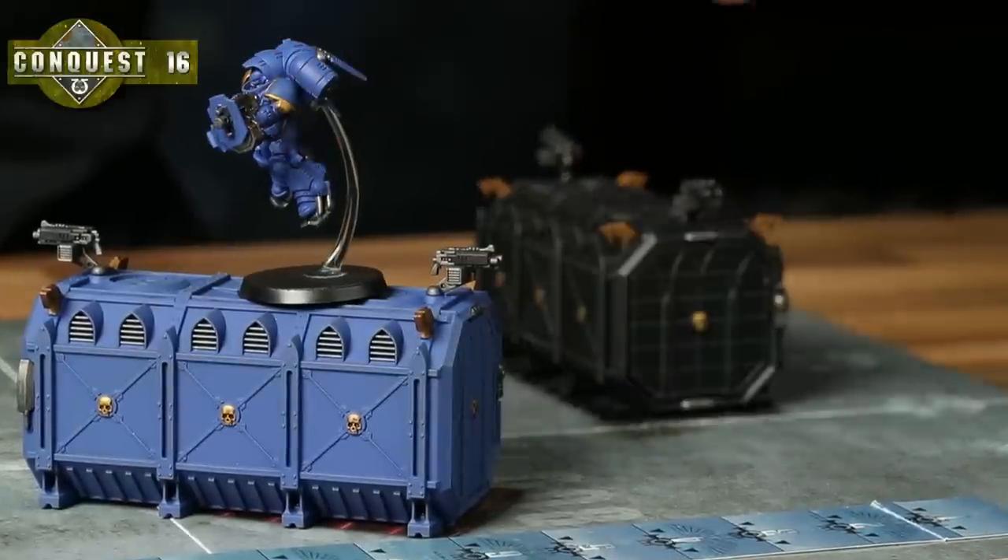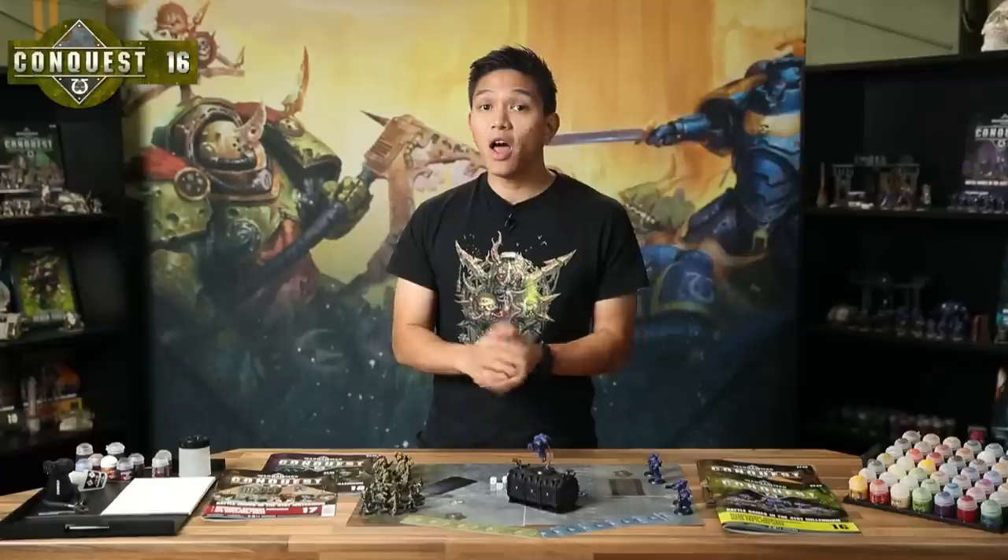When a model with the Fly keyword moves, it ignores vertical distance, meaning it can end its move on top of scenery like the Munitorum Armoured Container and still move its full distance. A flying model can also move over scenery and other units, which is really handy for getting into a good firing position. Remember you can't end a move within one inch of an enemy model. As an added bonus, if a model with the Fly keyword falls back in the move phase it can still shoot — for the Ultramarine Inceptor this allows him to shoot when he falls back without the minus one penalty from Codex Discipline. With his six shots, this can be particularly deadly.